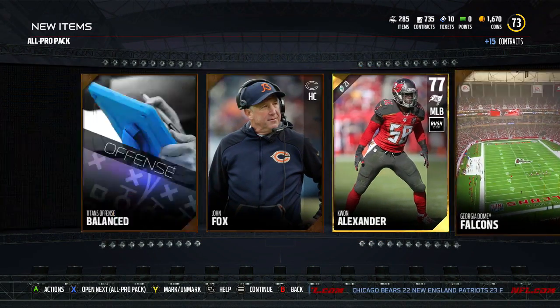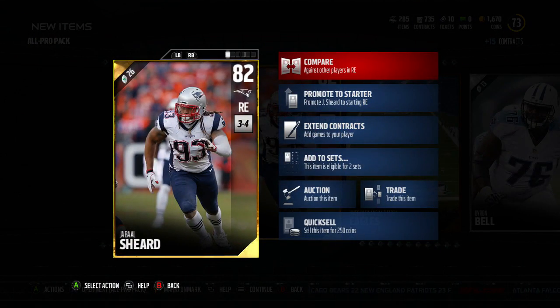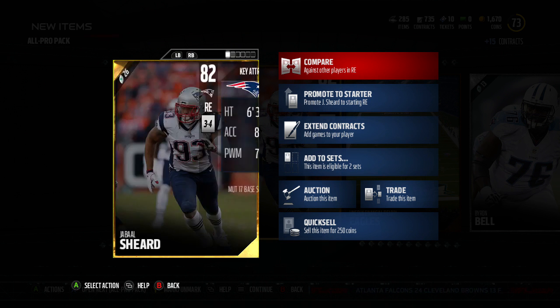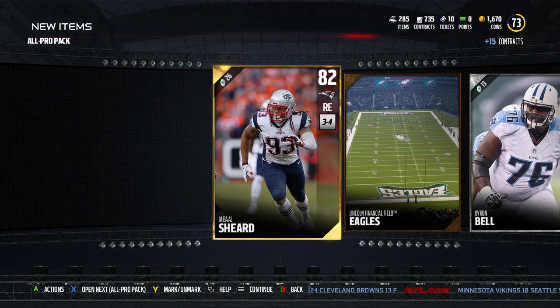Some bad cards. This might work out. I got a lot of three-four players — let me see if this works. 89 block, 85 tackle. Speed is iffy. Not too bad. 88 finesse and a 75 power move. These packs might not be all that, because there's more people on the servers now.